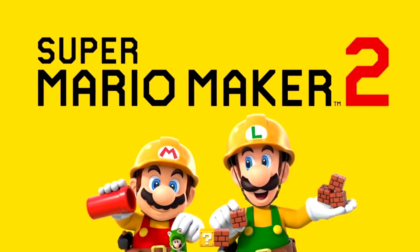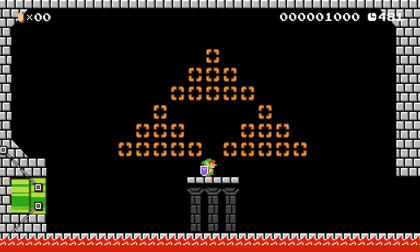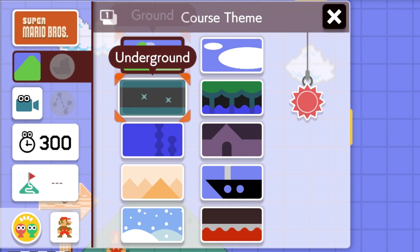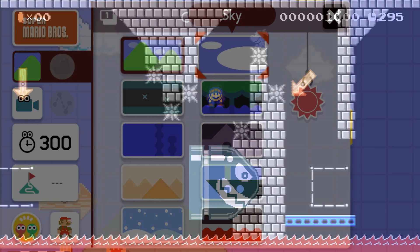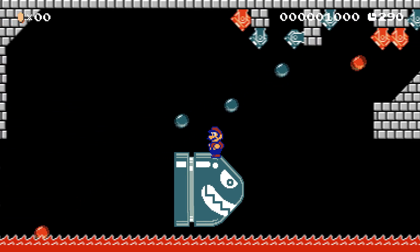Mario Maker 2 has been out for more than a year now. In this time period it has received two big content updates. What we didn't get in these updates were new course themes. Right now we have 10 themes to use. We won't be getting anything new in Mario Maker 2, as Nintendo officially announced, so I compiled a list of five themes I want to see in Mario Maker 3, with the help of mods.